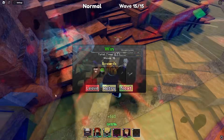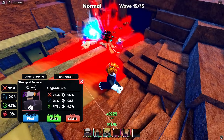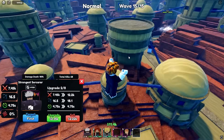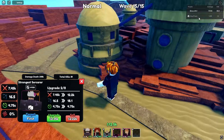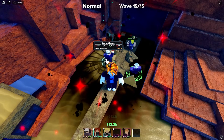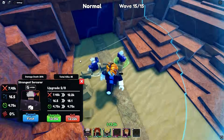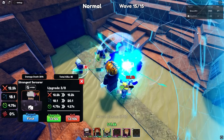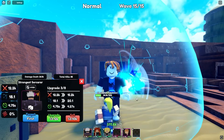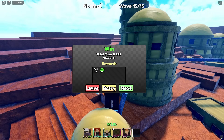We're in the final act and final wave of the first world — the Sand Village. I got my friend here with me. I've been getting most of the kills because I want Gojo to become as strong as possible. When he unlocks Blue, he becomes a ground type, so I left this guy with Red as a hybrid for now. The boss is dead — we completed the first world!